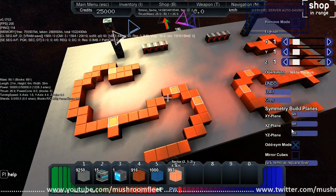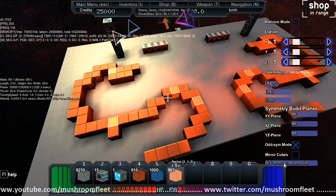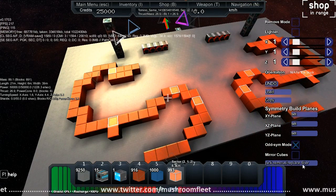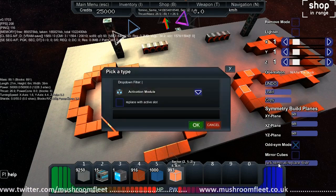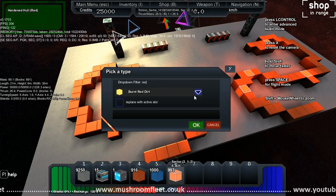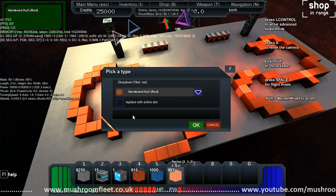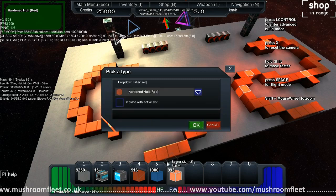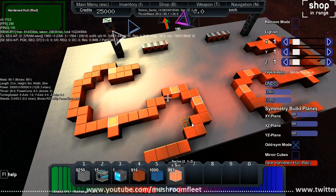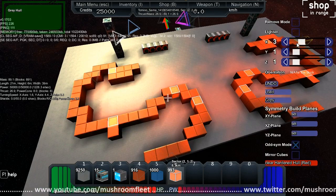I'm going to turn symmetry off. You know all about the pick, remove, replace filter — replace, yes that's right. So we pick the remove. I'm actually going to pick red hole because I've got red hardened hole right there, and I'm going to replace with the active slot, which in this case is red lights. I'm going to check the box and hit okay.